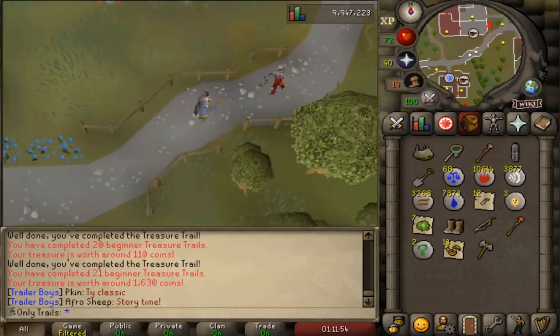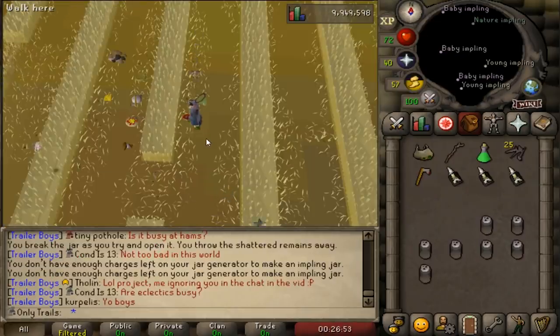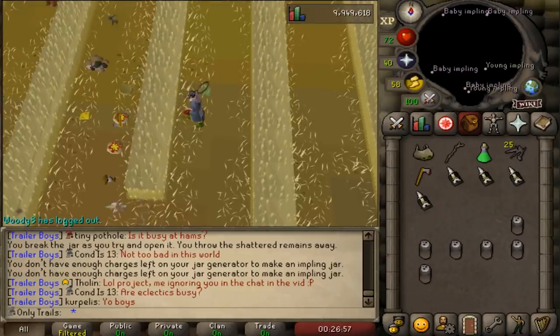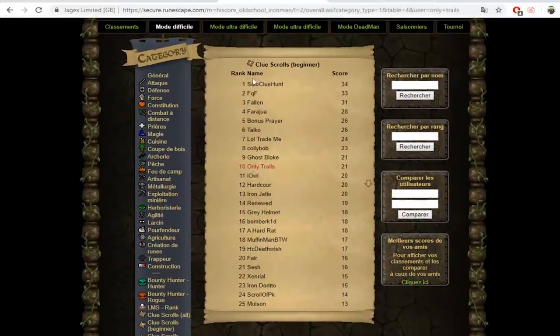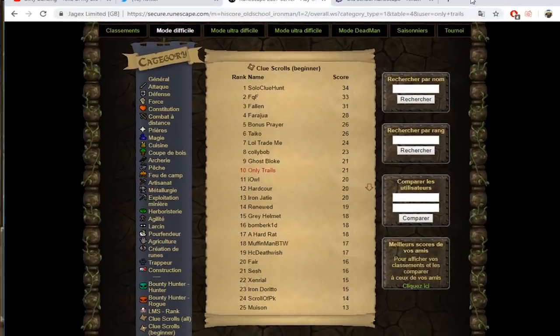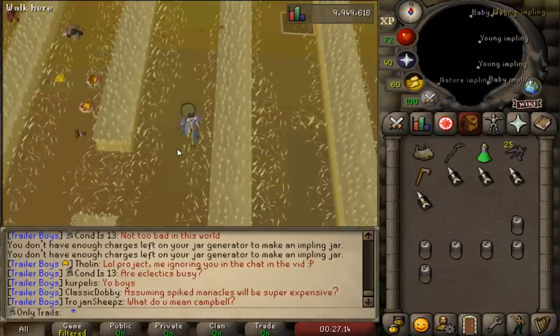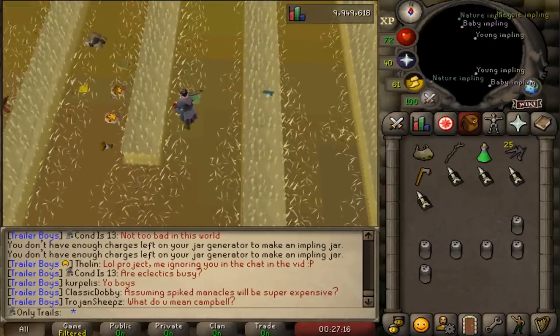21 beginner clues completed. Lads, we did it! It might not be me, but I'm counting it as a victory. Our buddy Solo Clue Hunt is rank one clue scroll beginner. We're counting it. Give it up — in the chat, in the comments, give them a clap. Because we did it. The Trailer Gang is rank one. I'm counting it as a cooperative victory. I don't care. Boom!